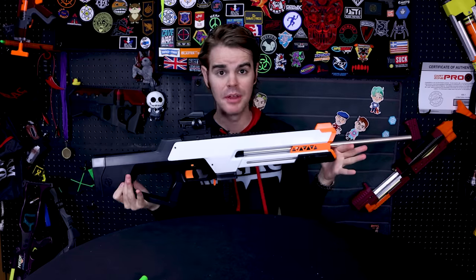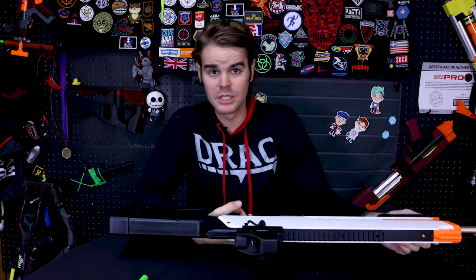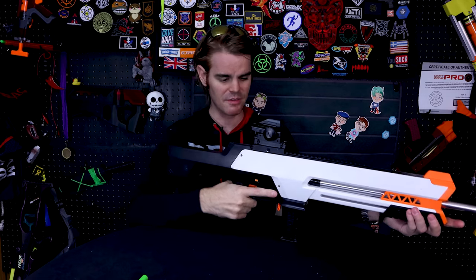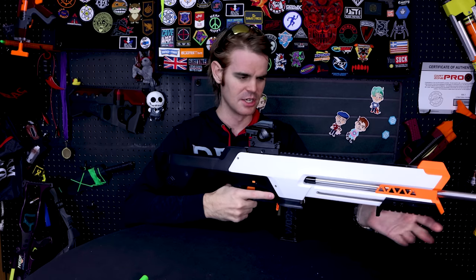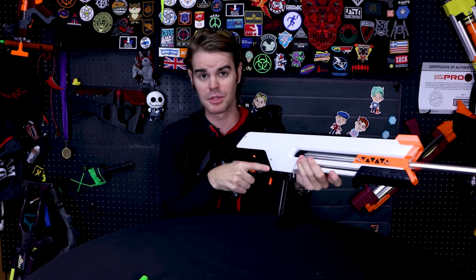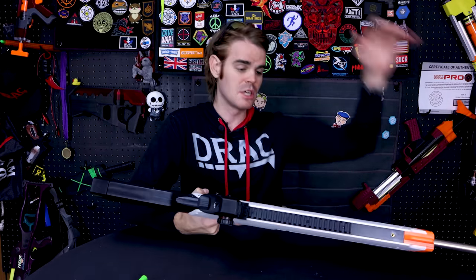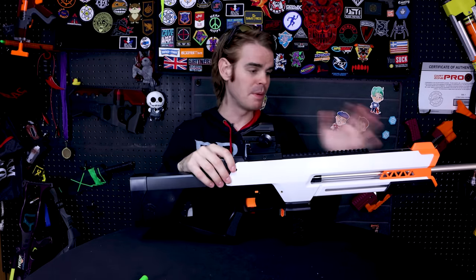Our number three blaster is injection molded but not from one of the usual suspects. This behemoth of a sniper rifle is the Worker Swift. Worker has made a lot of really bad injection molded shells over the past two or three years, with a couple of good ones admittedly. The Worker Swift is an incredibly sharp sci-fi shell — it looks like something that would come out of Oblivion. It's effectively Worker's super-expanded Long Shot bonanza, with a variety of upgrade kits available, some as bundles and some as upgrade packages.